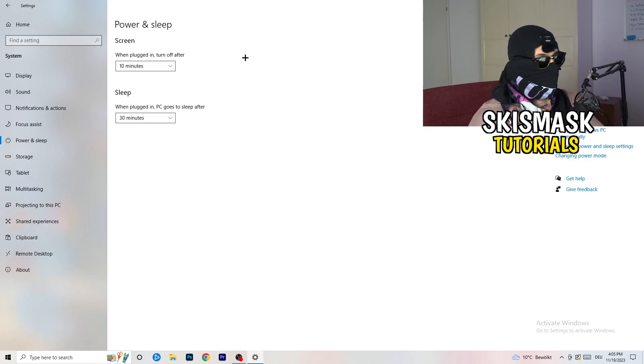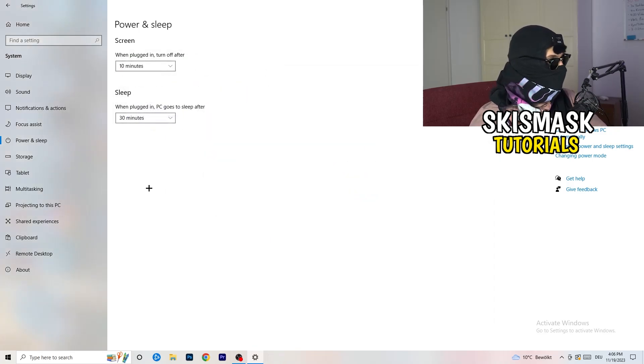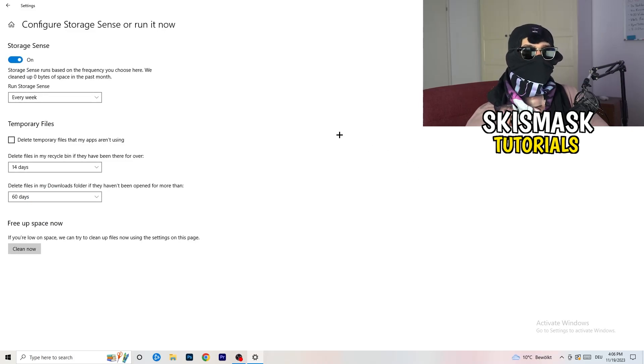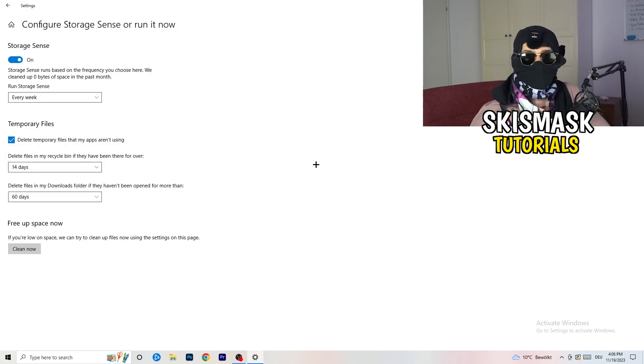Go to Power and Sleep, then click Additional Power Settings on the right-hand side. Click the small arrow to expand all power plans. For me, Balanced works best, but you need to check for yourself — try High Performance, Balanced, and Power Saver to see which gives you the best results. Next, go to Storage, click Configure Storage Sense, turn on Storage Sense, set it to run every week, enable deletion of temporary files, and set downloads cleanup to files not opened in more than 60 days. Then click Clean Now.